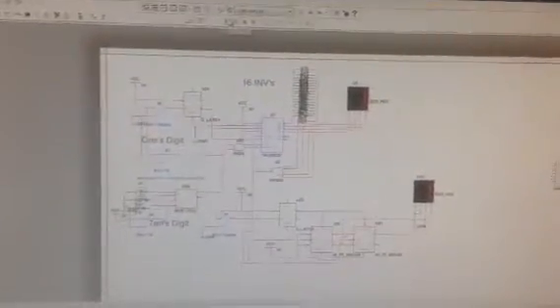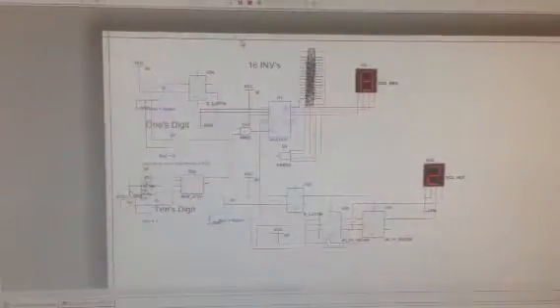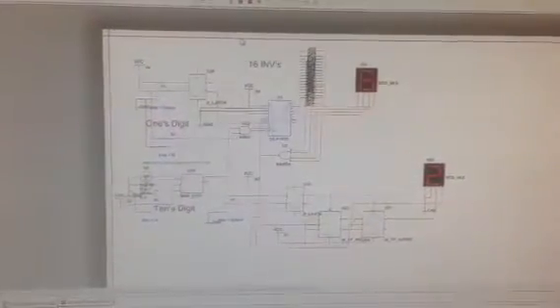How to wire the input clock from the gate so it counts whenever it hits zero on the tension, it counts up on the point stage.